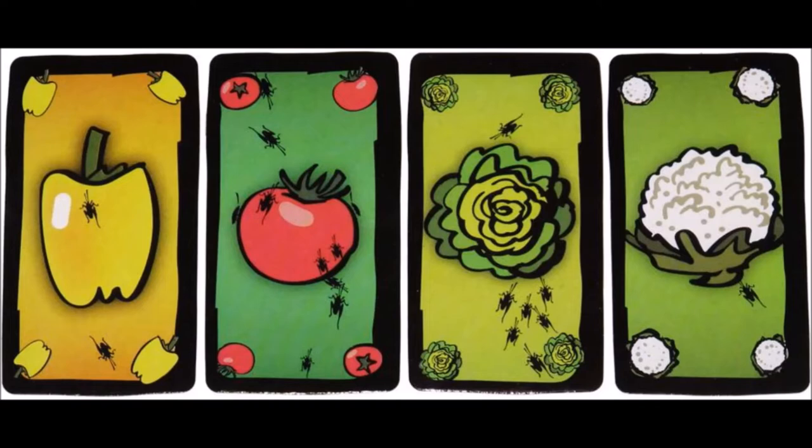The player then throws this salad ingredient into the salad in the middle of the table. Gameplay continues clockwise with each player placing their card into the salad and naming their vegetable. Players must normally tell the truth and shout out what is on their card. However, players must lie about what they're playing when the vegetable on their card matches the last vegetable played, the last statement made by the player before them, or the infested card marked on the board with the roach.